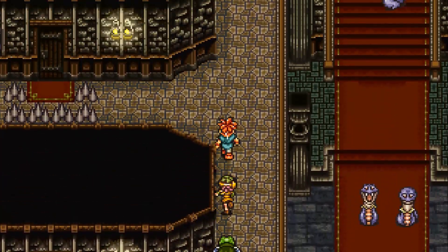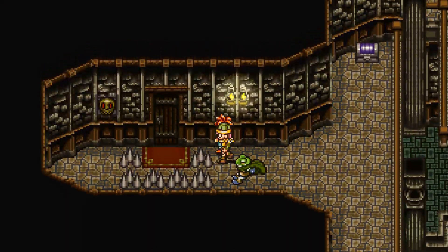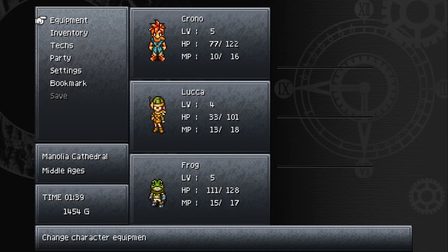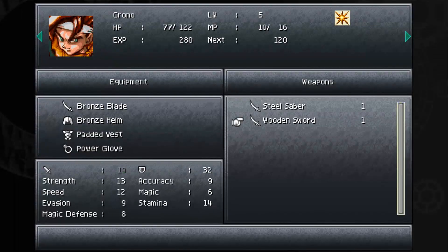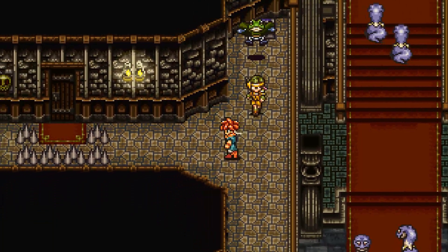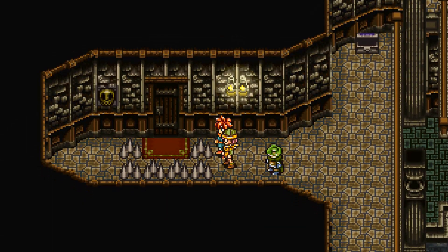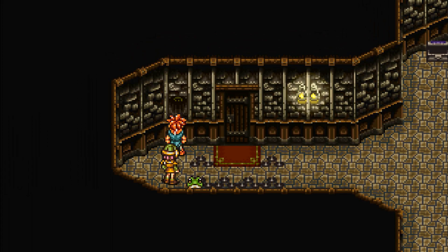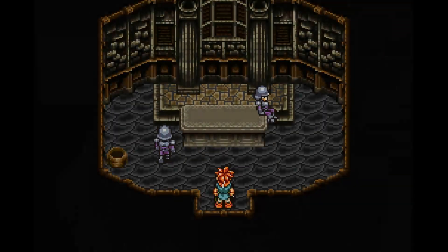We have spikes we can't pass. Let's grab this steel saber — that's better than the bronze saber. Actually, that's the silver sword — I was going to say that's one you could get from Melchior. We can't seem to pass these spikes, but what you can do is go around this way and hit that skull, which lets you get in here.